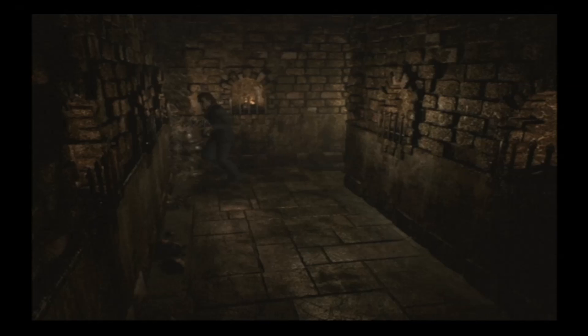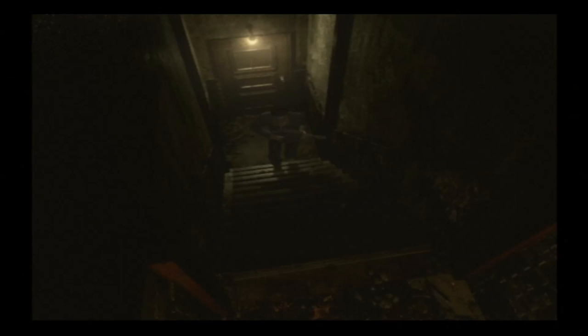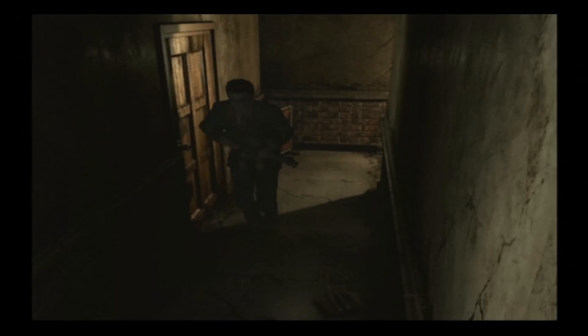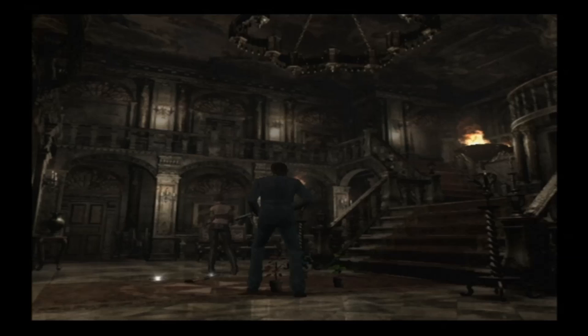So we're going to go back. We're victim to poor planning here on my part. But that's okay — it doesn't matter how long it takes to get through this, as long as you get through it. So what we need to take: we need to grab the shotgun. We want the shotgun, possibly the grenade launcher. We're going to need some slots because there is an important item down there that we need, and that item happens to be of the .45 caliber variety.